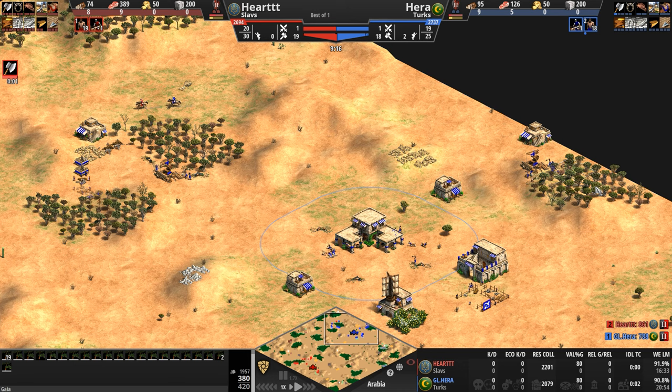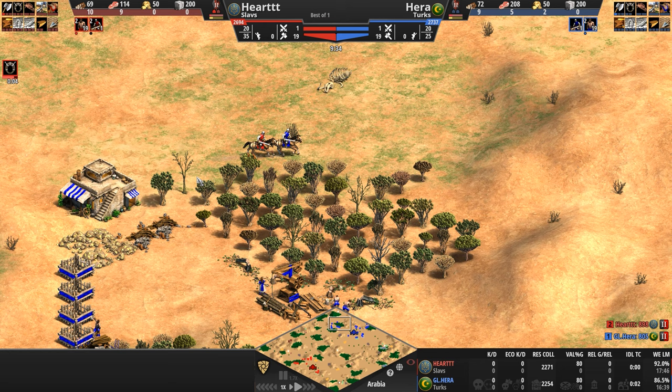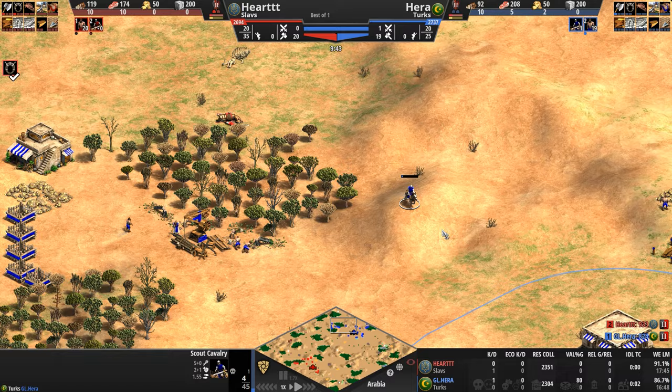There are forests to Hera's back, a few small ones. In terms of a full frontal attack from the Slav, I don't know about that. A love tap and down goes the Slavic Scout — first blood drawn by the Turk. Let's take a look at that Slav who just lost his scout.